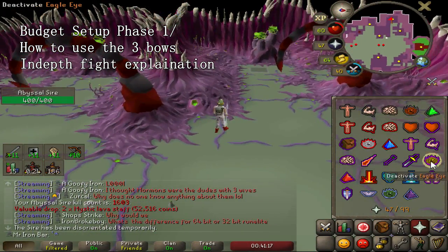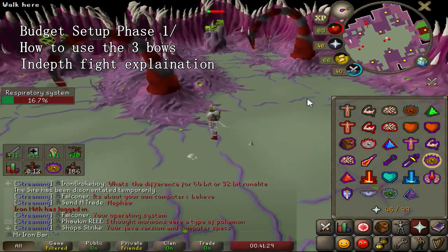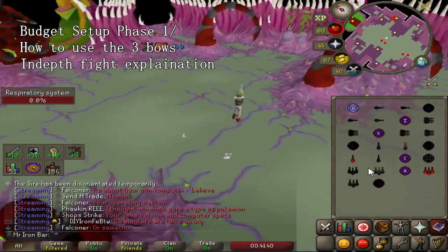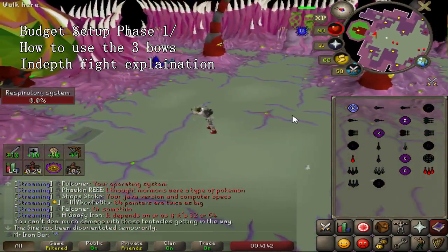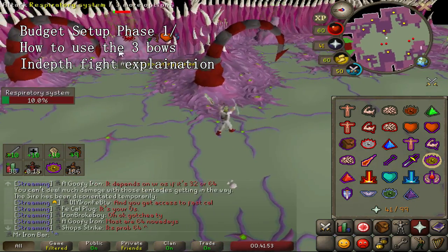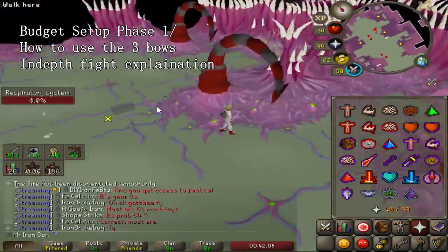Once the boss is disorientated, stand at the specific spot to kill the northern right respiratory system. Once you kill it, immediately click on the southern one — from that spot your character will shoot the second respiratory system super quickly thanks to the Crystal Bow's long range. By the time you finish the second one it may wake up again, especially at lower levels. When it wakes up, use Shadow Barrage or Shadow Blitz to put it back to sleep, then go for the northeast one and finally the last southern one.